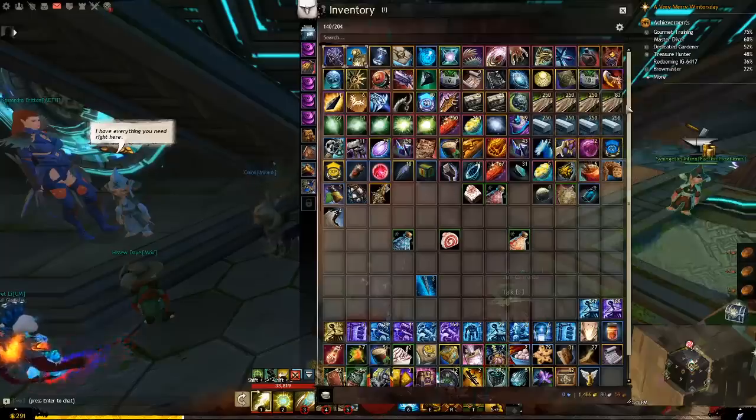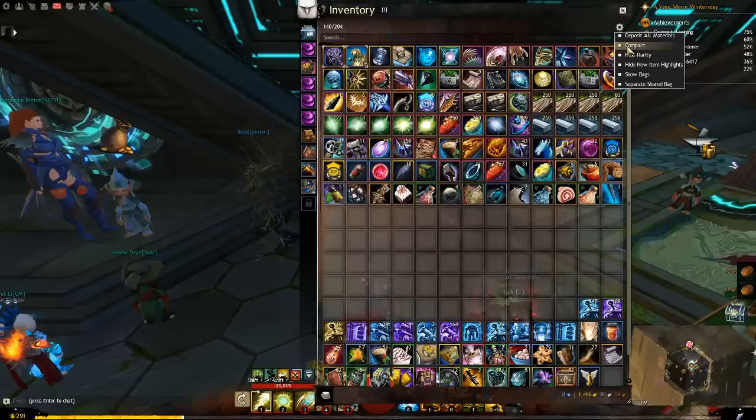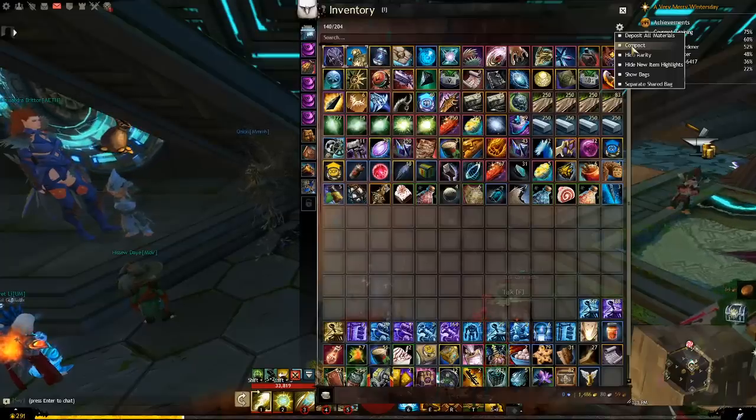Compact. This squishes all items upward in your bags. If the items are in a special type of bag, they will remain in that bag but move to the top of it. I often click Deposit All Materials then Compact when clearing my bags of loot.